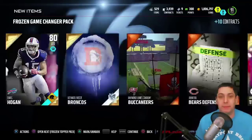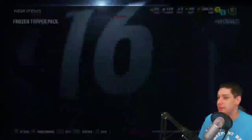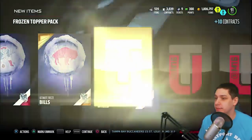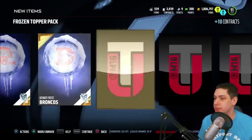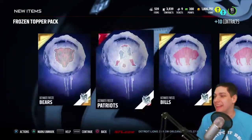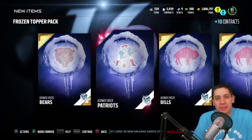So the last thing we're going to do in this pack opening video is the topper. Let's see what we get. Frozen Bears. We get the Elite Patriots at least — okay. Bills, another Bills, Bengals, Broncos, Bengals again. Bills. Tom Brady punter card — we get an Elite Tom Brady punter card. And the last card in the entire bundle is a Jets collectible.